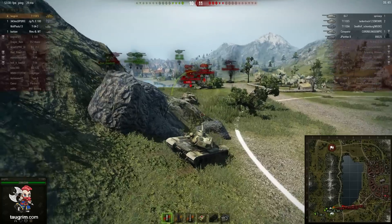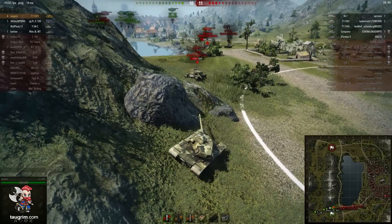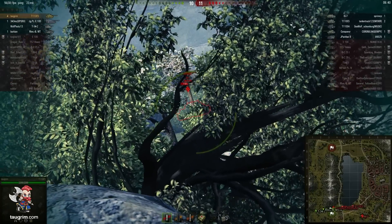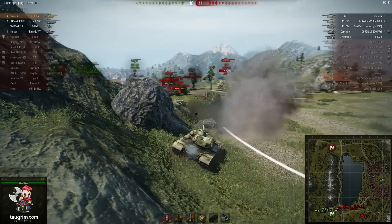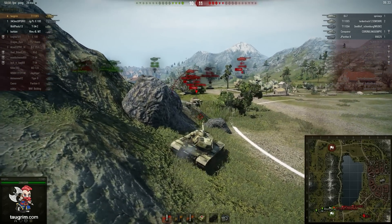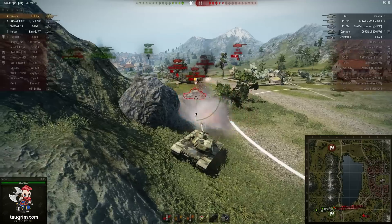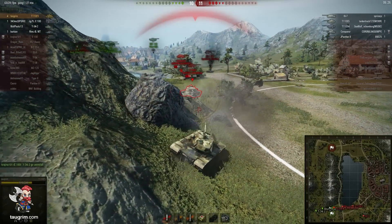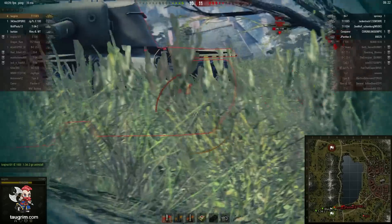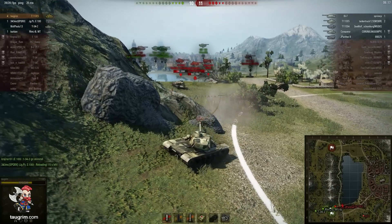We know where their Conqueror and two TDs are, and I'm waiting for the IS-7 to appear - he's probably going to push along the J-K line. I spot him. I have coated optics equipped as the third equipment piece to help push out view range. It's really important just to know where he is, while still watching the E-4 as much as possible. I make a bit of a mistake - I thought my cupola might have been hidden - and I take a shot on the E-4. I penetrate him, which is great, but he returned fire and hits me.